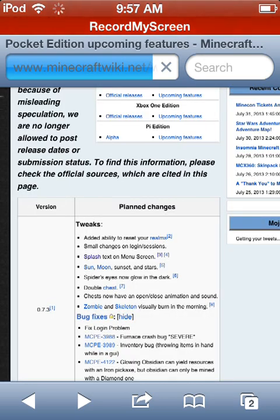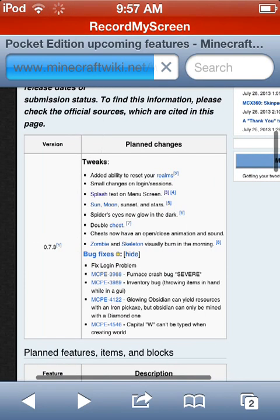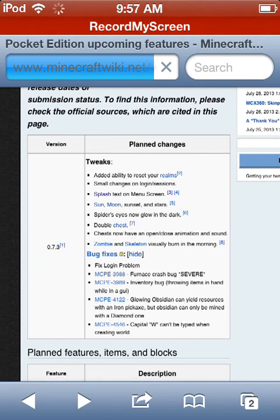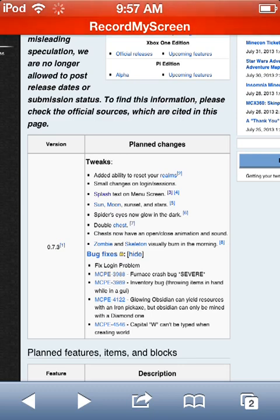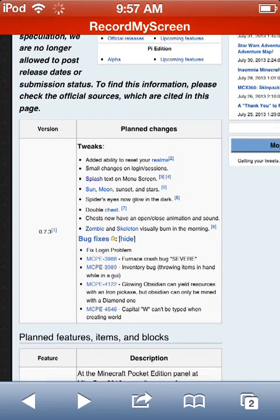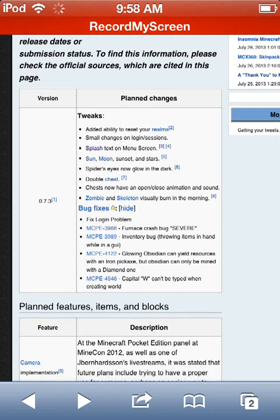They've also added double chests, which I'm really excited for. Now you can put more stuff in one chest — you can combine them and you don't have to have single chests all over your map. They now have animated sounds when they open and close, like in the Xbox 360 edition or PC.